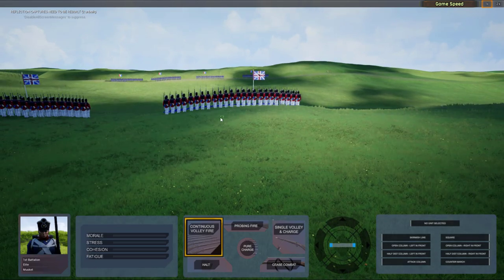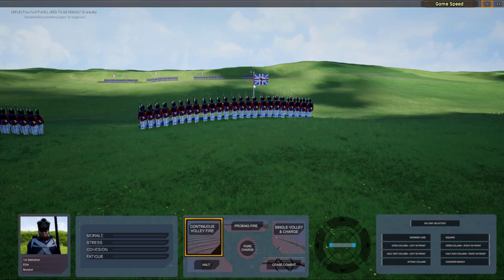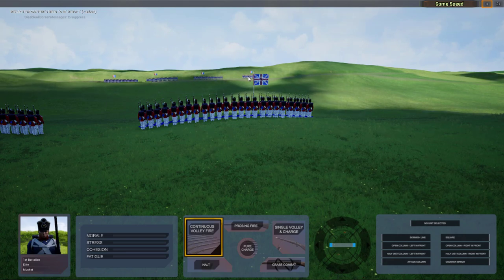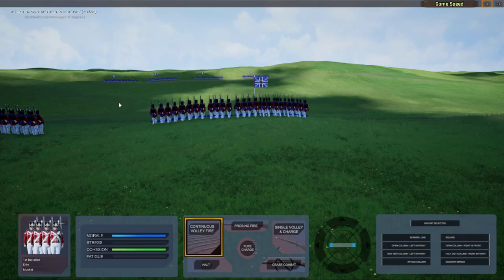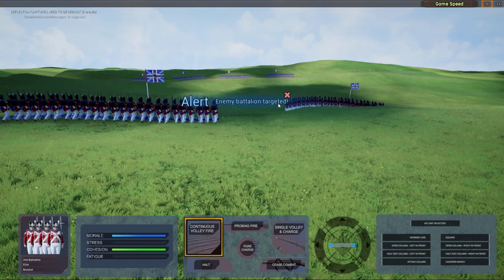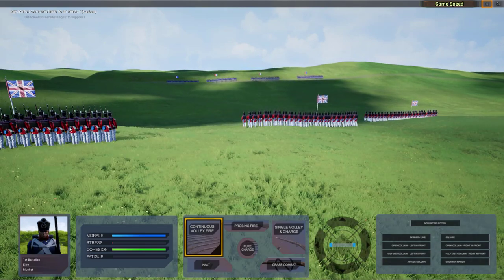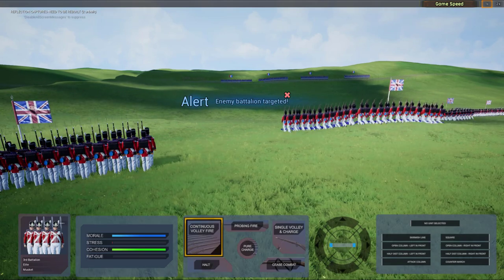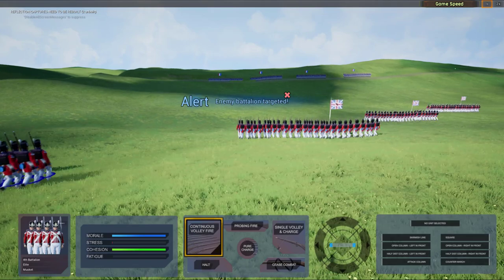We will select each battalion by left-clicking on the battalion, and we will actually right-click on the enemy to designate the enemy battalion as the target. Selecting the launch battalion, setting the target. Let's keep moving along with the brigade.